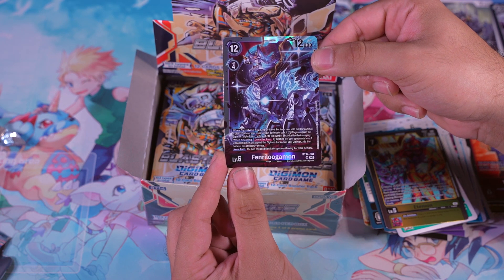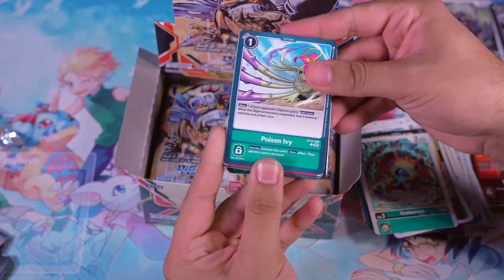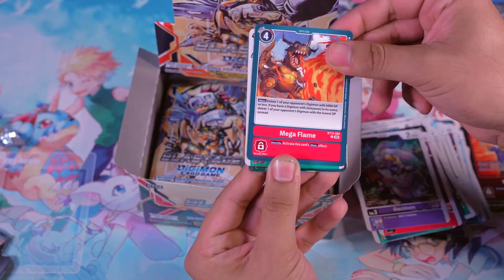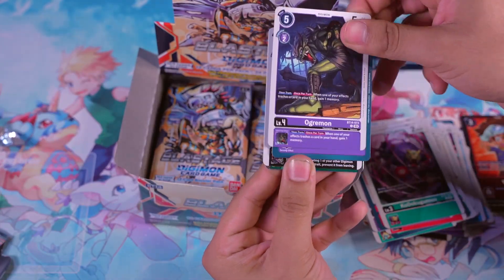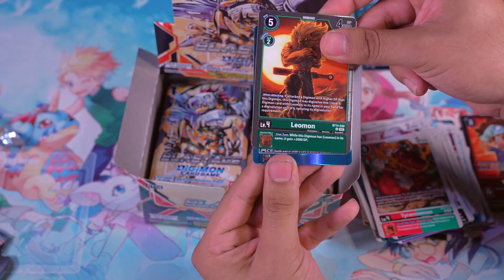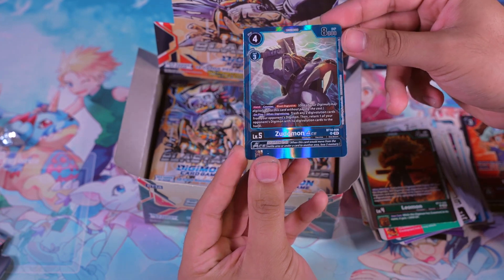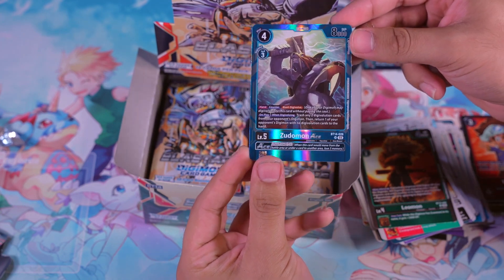Fenri Lugamon. Leomon. And we got ourselves another Ace — Zutomon Ace! Brother Brown's going to be happy about that. Very nice.